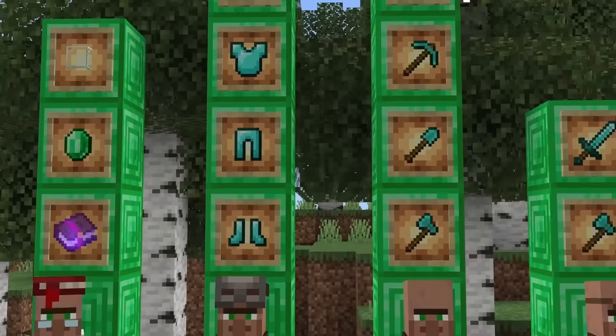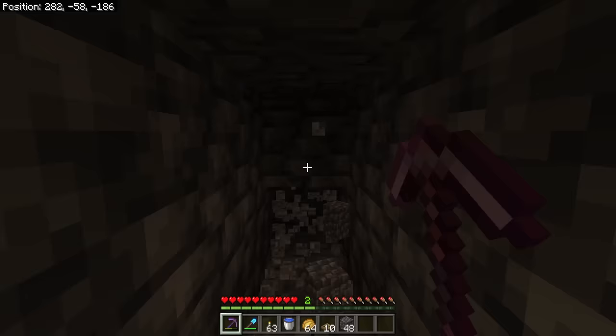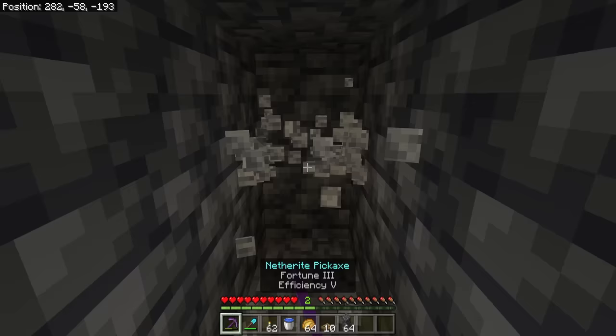The typical way of mining is to just pick a direction and mine a two-high branch mine going out, but as you can see, this is pretty slow. You have to constantly stop to place down your torches, and it's not really that great.